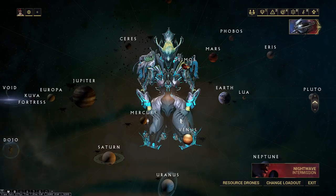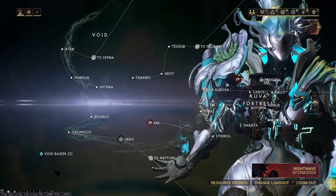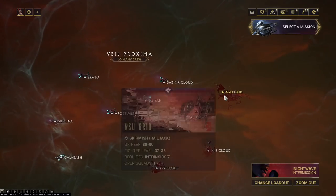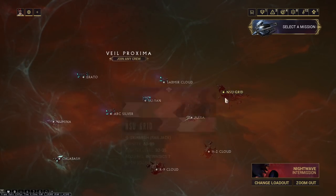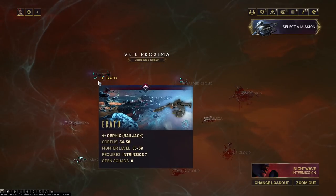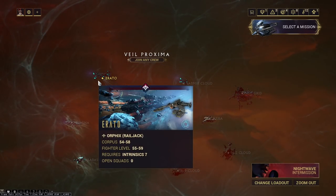Where can you kill Sentients quickly? There are really three ways. First off, just straight up doing Railjack — doing anomalies in the Veil Proxima will take you ages. You can do that, but it's not recommended. You should just straight up run Orphix missions if you want to go the route of running Railjack.